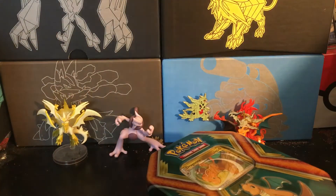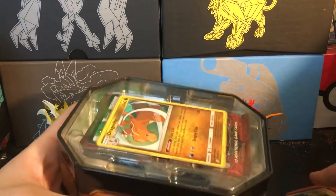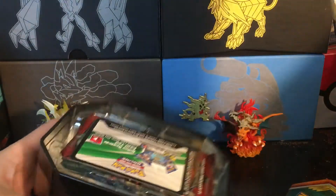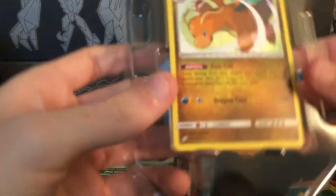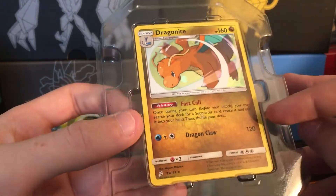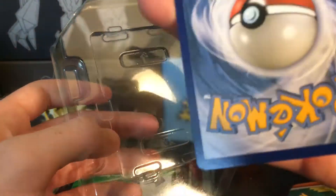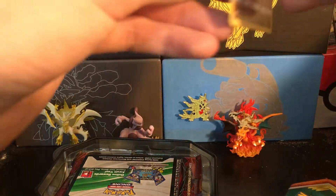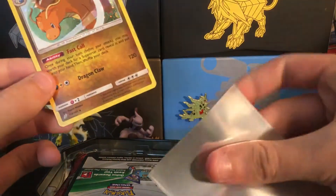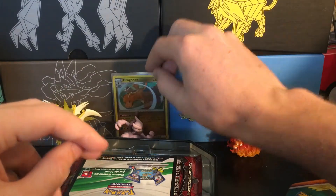Okay, get all that stuff out of here. Ooh, I see a Sun and Moon pack. We have this nice Dragonite — it's a cool card. Let's put that in the Burning Shadows sleeve.